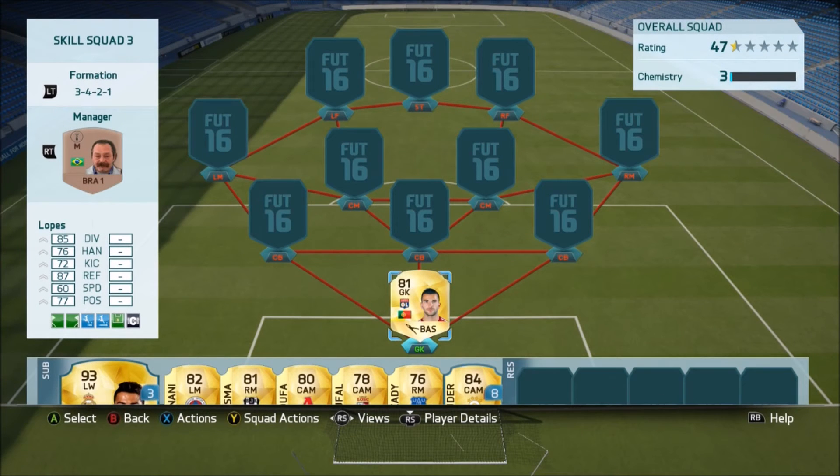Starting off in goal, we've gone with Lopez. He's an awesome keeper on this game — he's got really good diving and great reflexes as well. He's not the tallest but he'll make you some great saves up close. A very very good keeper, one of my favorites.